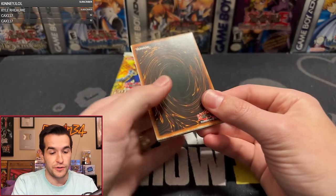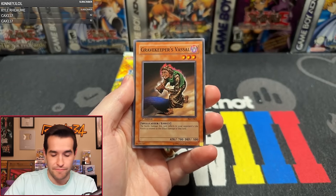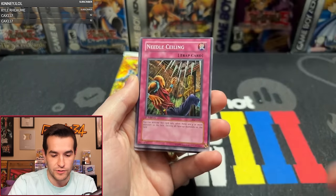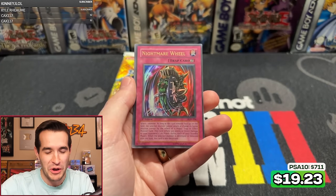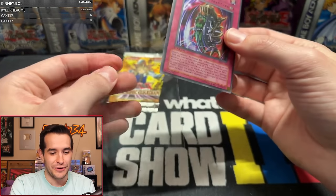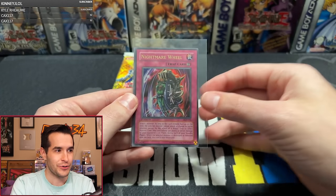If he goes two for two right here, he's a legend. Giant Axe Mummy, Gravekeeper's Vassal, Tuton Mask, Time Eater, Ruxon Special, Needle Ceiling, Royal Keeper, Pyramid Energy, Bottom of Shifting Sand — and Nightmare Wheel! This man just pulled both the Ultras! Oh my goodness, you are insane! Get both Nightmare Wheel and Dawn Zalug — that is insane. Talk about two-pack magic right there.